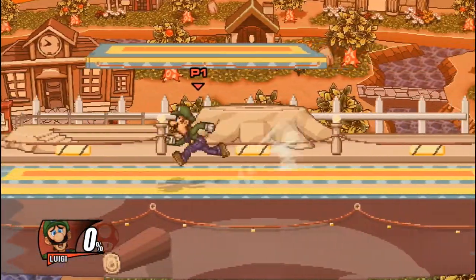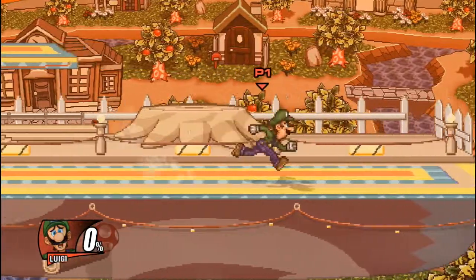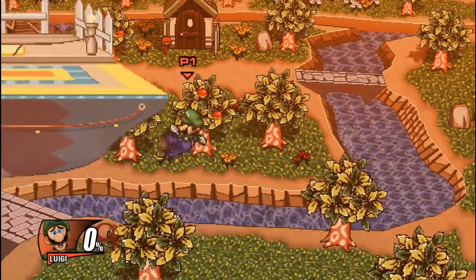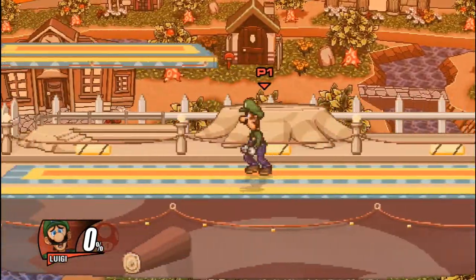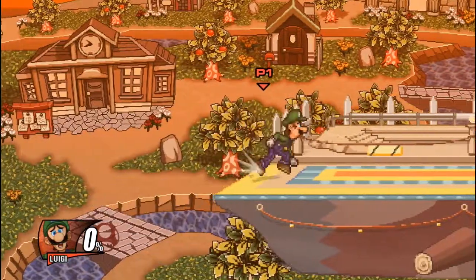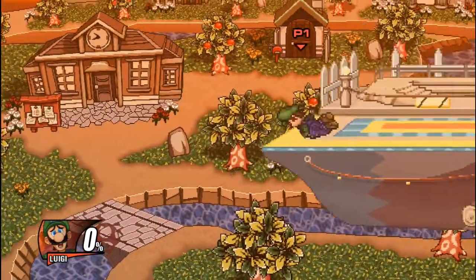You can use it for edge guarding by having Luigi dash off a platform, keeping your momentum, and then flying off to hit somebody. It's up to the player to determine what to do with it. I still haven't discovered any amazing uses for it, but I think it's a very cool characteristic he has, and as a maybe future Luigi player it would be fun to see what I can do with this. That's all for this video guys, I hope you enjoyed it — if you liked it please leave a like and I'll see you guys in the next video.